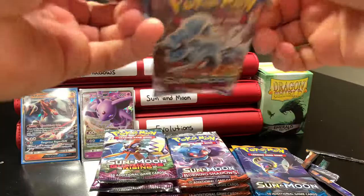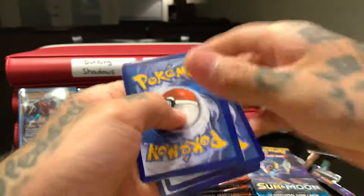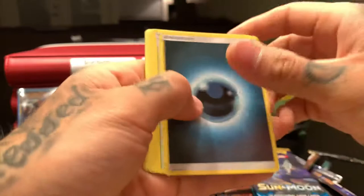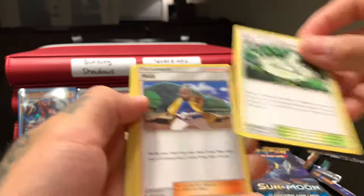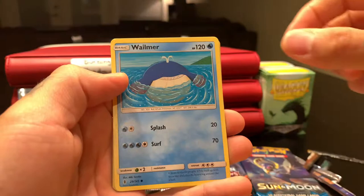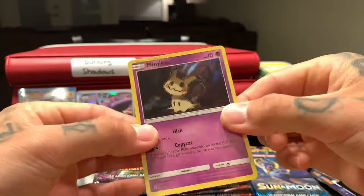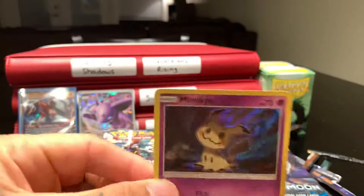Jumping over to the Guardians Rising. Oh my goodness, look at that — got it saved. One, two, three, four — dark. Yeah, Paradise Conservation Area, Sudowoodo, Nosepass, Wimpod, Goomy, Wailmer, Miltank, Komala — reverse holo, and Mimikyu holographic! That's cute, I like that.